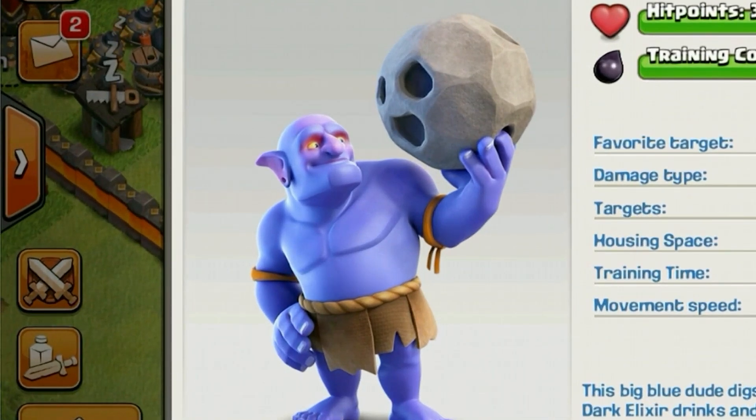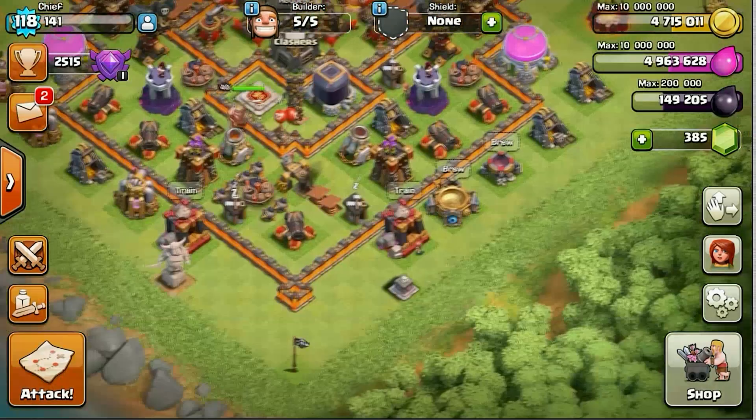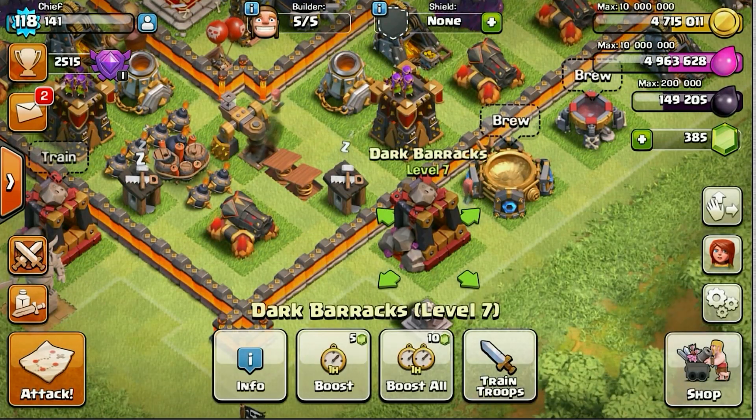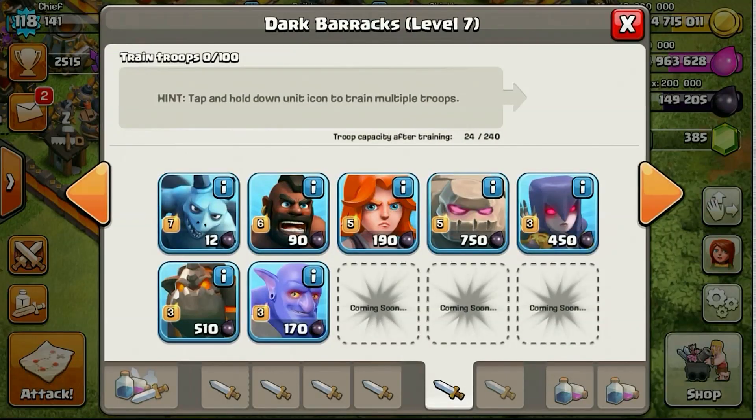See, I told you guys they put a new goblin in the game. What's up, you guys, this is Godson and we're back for the next sneak peek number three. Check it out, you guys — this is the new troop that we are getting. His name is Bowler.